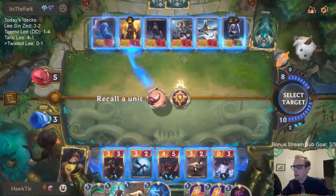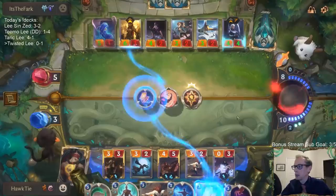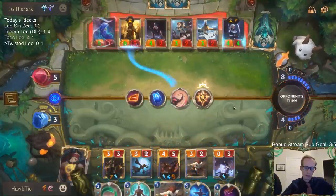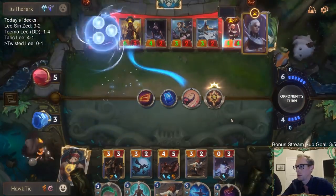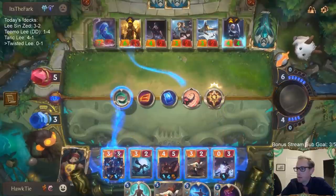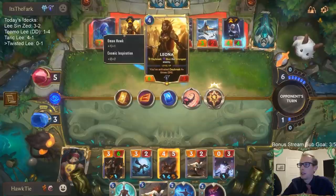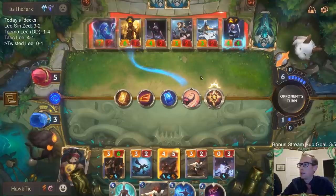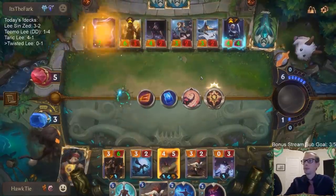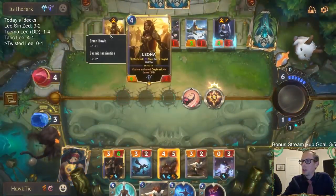I just need to bounce this - doesn't really matter what I play, I just gotta play something. 14 cards left - I'll just play this. I gotta hope they don't have another Pale Cascade - pump up the Leona and have that stun the Leona instead of the Otter. This is such a close game either way - we'll kinda see if they have the spells to finish me off or not. They can still recast this Leona and get a stun. Oh no - because it wouldn't be Daybreak, so they wouldn't get a stun.